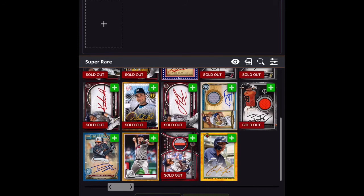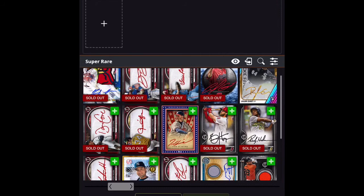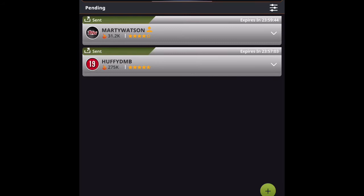I honestly don't think Marty would probably accept this trade. I look for something in super rare that I have that he doesn't. I see Mattingly and I see Tom Glavine — if I tap on Glavine it shows the global count is 1,388. I'm going to send him the Glavine autographed Independence Day card as part of the trade. I hit accept — sending him Glavine for Cal Ripken Jr. — and hit send. Now back at my home page, I go to trade under activity and I've now got Marty's trade and the Huffy DMB trade that I sent earlier both showing as pending.